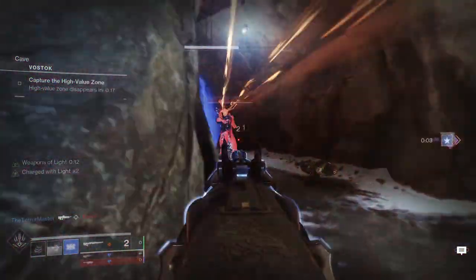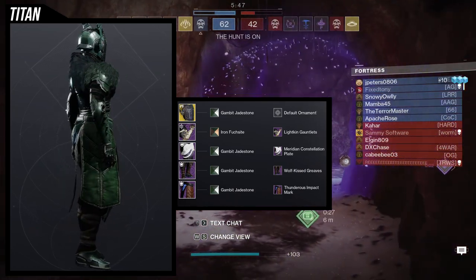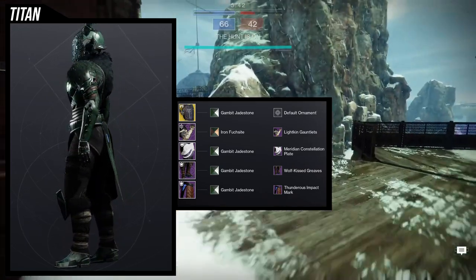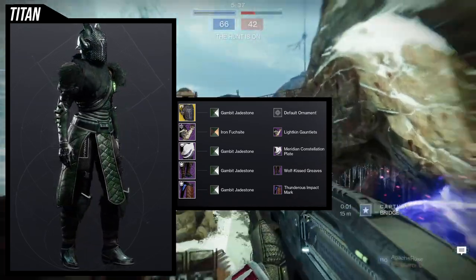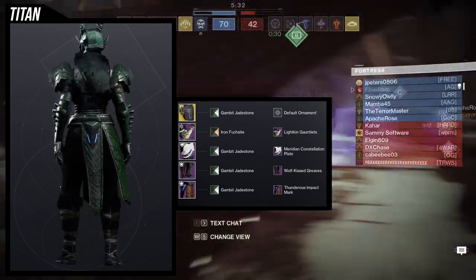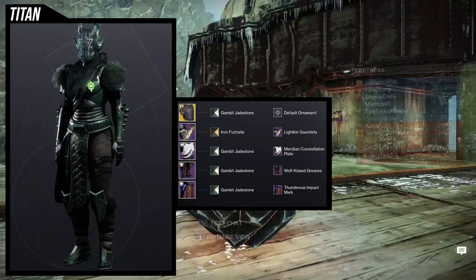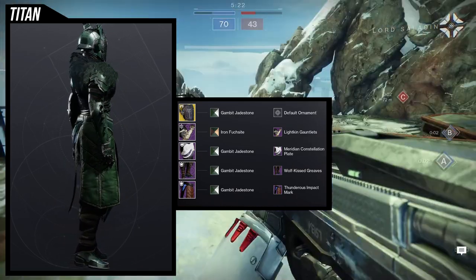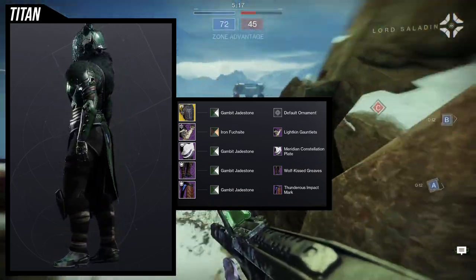For the third set's boots, I switched from a previous choice to avoid reusing the same piece from the same video. I went with Lichen Gauntlets and the Meridian Constellation combo — I do lean on this combo a lot because it just looks really really cool. The Thunderous Impact Mark also looks great with Meridian Constellation because the padding looks almost the same type, which is why I'm using it. Wolf Kiss Greaves is an easy choice for the boots since that's the Assassin's Creed piece.